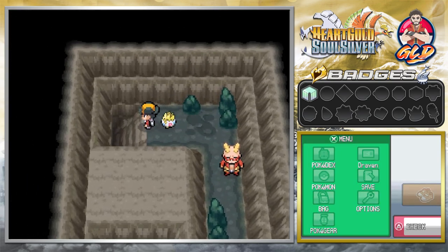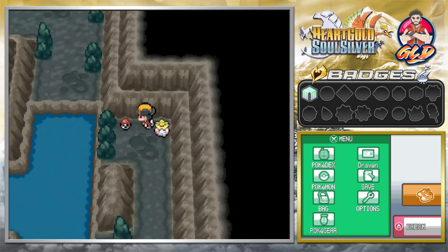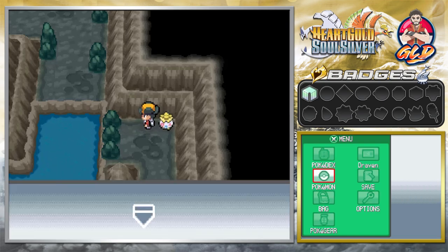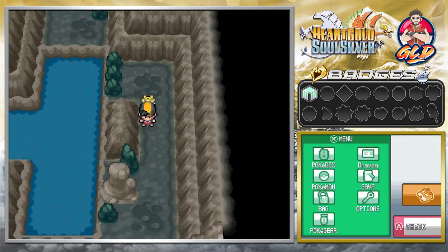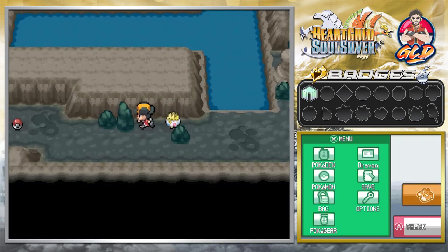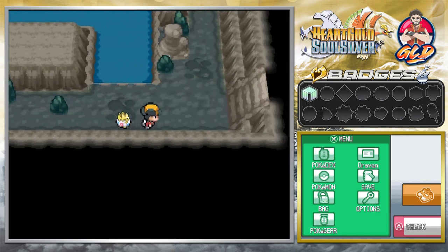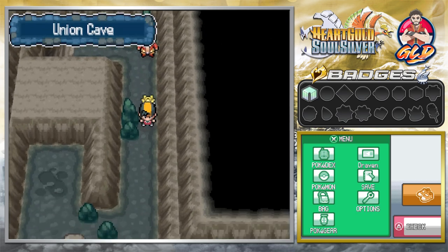Okay let's go downstairs. This is an added feature to the Union Cave where you can actually find an item or two. Here we found ourselves an X Defend which can be used in battle. And we're going to use another Repel. There's always a stone right here — and look at that, we find ourselves an X Speed. It's just letting us know that there's a big battle ahead. And here we get ourselves TM 39 Rock Tomb — it's not that powerful but it does slow down Pokemon, so that could be useful for Lucky since it is slow.